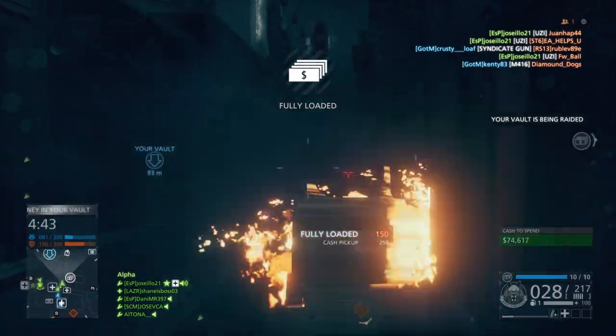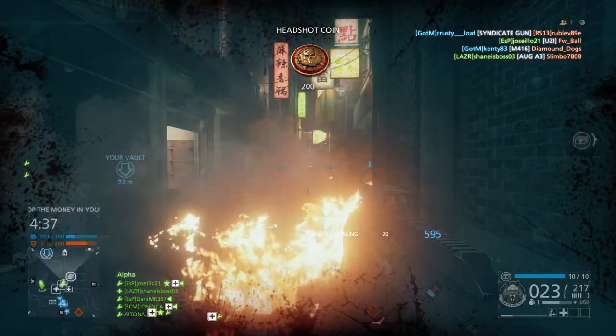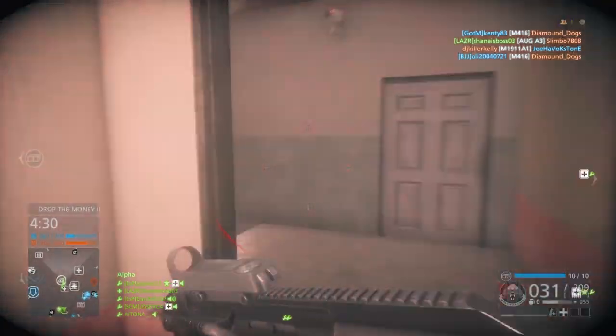It has a 700 rounds per minute rate of fire, which is average for assault rifles, maybe even a bit slow. It has a 2.5 second reload and a 3.1 second empty reload, both pretty slow for the class, and a below average 580 meters per second muzzle velocity.